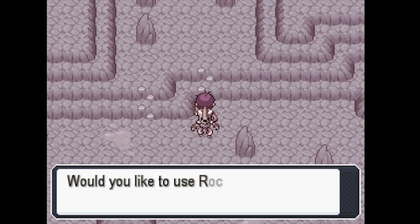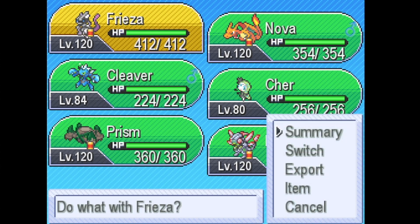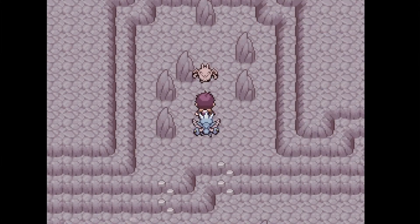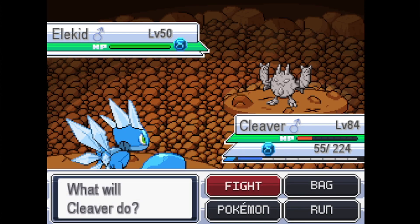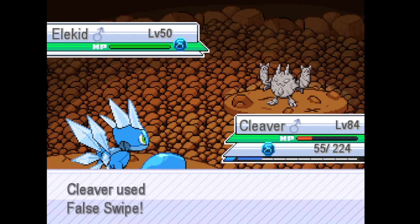I know this might seem like I'm sidetracking here, but this is where it is and this is where the Delta Elekid is. So let's just interact. Okay, so it's level 50 and my Pokemon is actually weak because I ran into a Pokemon right before the interaction — I cut that part out. But I should be strong enough to at least take this, although wait — it's part Rock type isn't it? Yeah, strong enough.